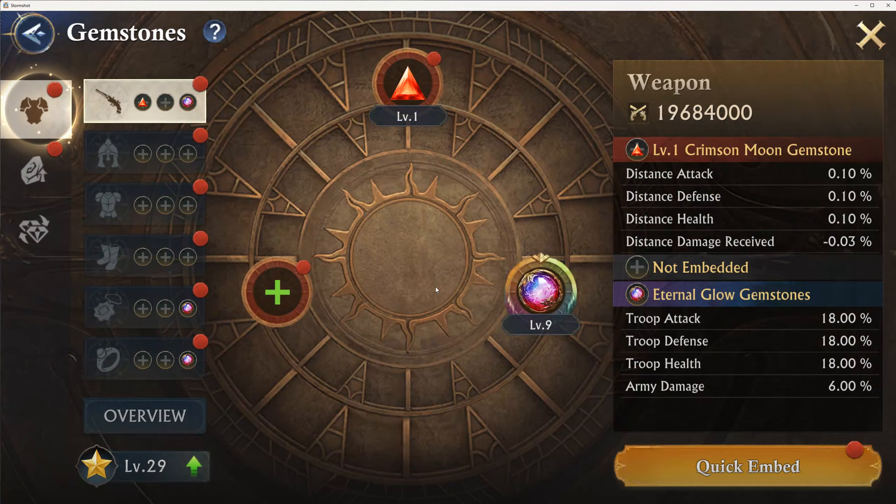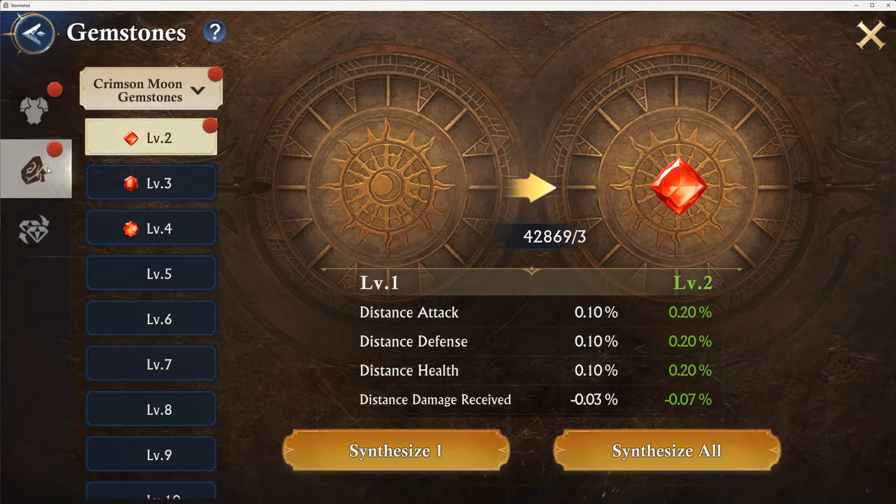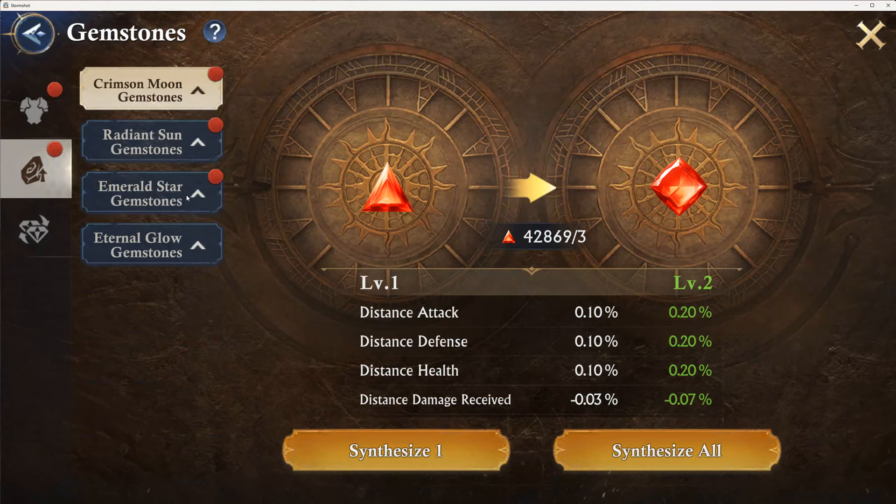Let's go look at the gems one more time — a quick breakdown of the gems. There are four types: Moon, Sun, Star, and Eternal Glow. These are the old Earth ones.